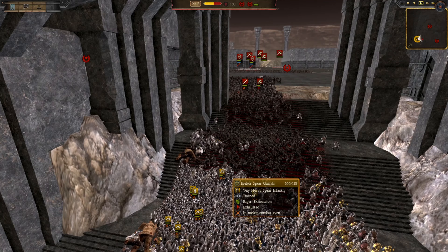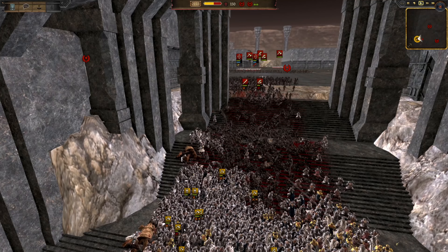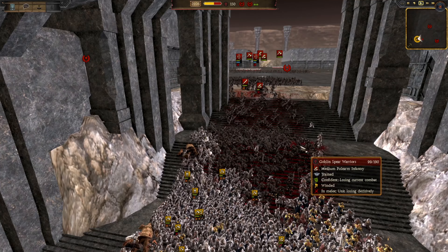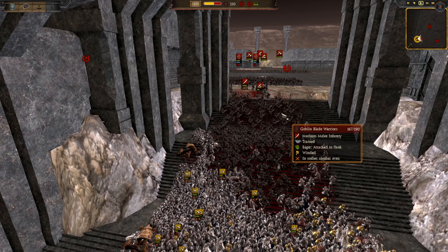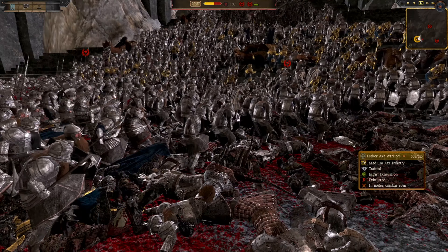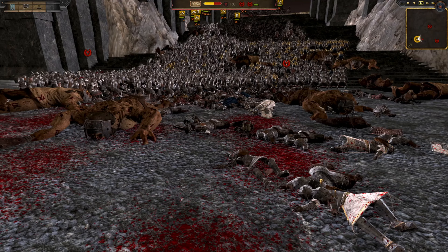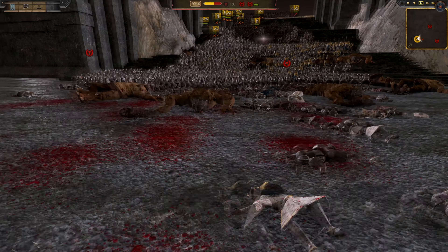So the shock infantry are leading the charge, pushing that troll corpse up and down the stairs. The stairs have at this point been entirely painted red — that's impressive how much gore has been spilt here. All these dwarves gave their life for the chance that they'd be able to reclaim their homeland.